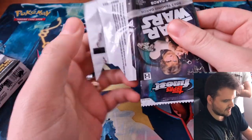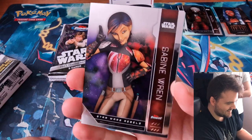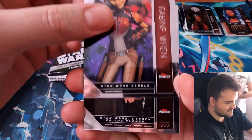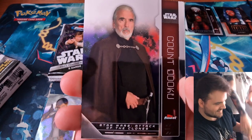Now we'll get the hit — one of one, this channel's first one of one is what we need. Sabine Wren, it's borderline. The Goat — the newest boy. Count Dooku, my favourite Star Wars character.